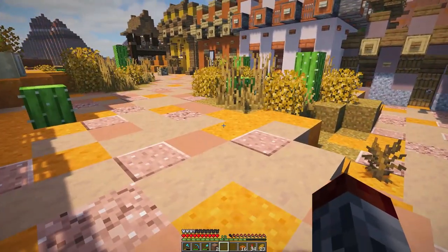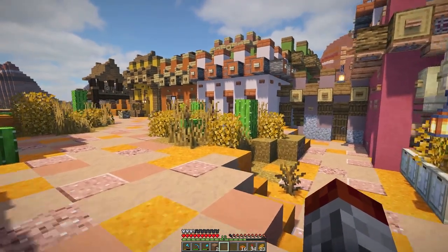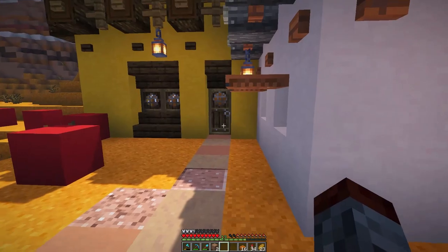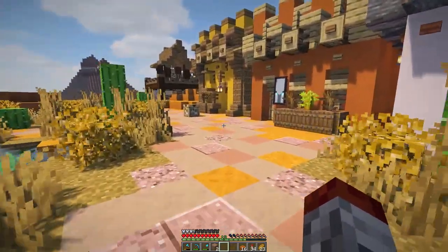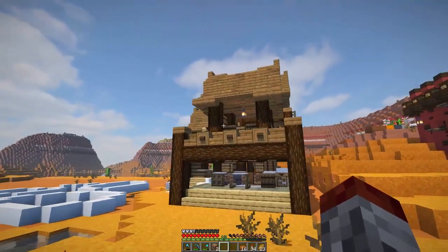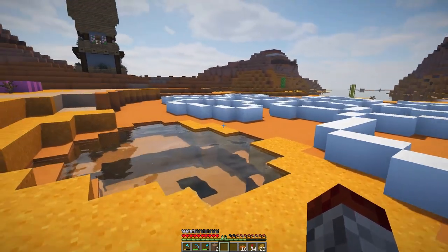Hey guys, welcome to another episode of Bruin Build. Today we are back in the Mesa Village. It is Monday, which is the day our previous video is releasing. I did a little bit of work connecting the path with slabs and making the path go to the door. Last episode we created all the vegetation and this side of the town. I really like how it turned out. This is the salt storage area we made as well - very cool, for the native people to store salt easily.